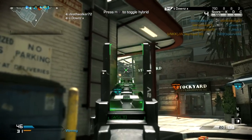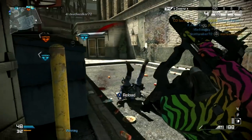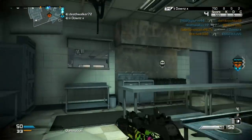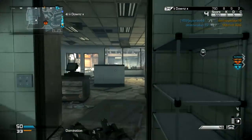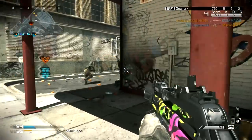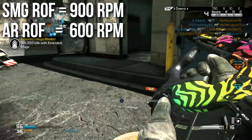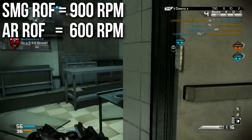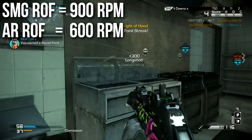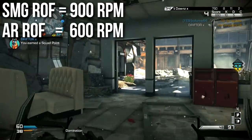Rate of fire is somewhat complicated because we have two rates of fire depending on the modes. The rate of fire does change depending on the mode, and rapid fire does some strange things to this weapon. The submachine gun rate of fire is 900 RPM — this is the actual rate of fire on the console, not theoretical. It probably shoots at 937 and rounds down, but that's very fast for submachine guns — right up there at top tier. Assault rifle rate of fire is 600 RPM, which is slow for assault rifles, down toward the bottom end.